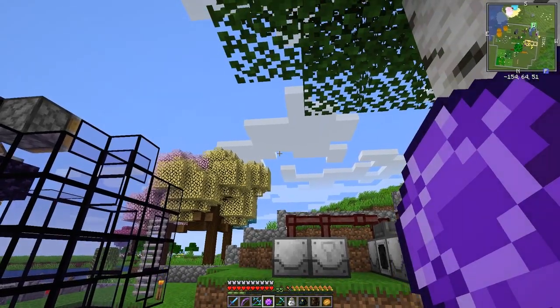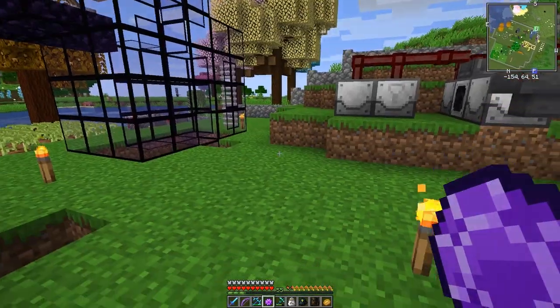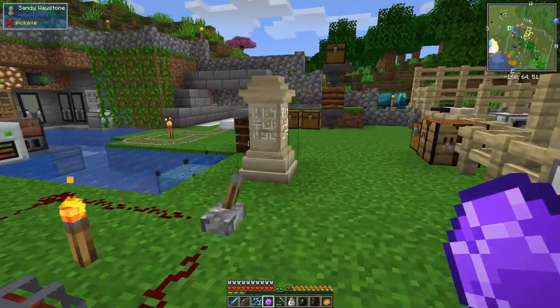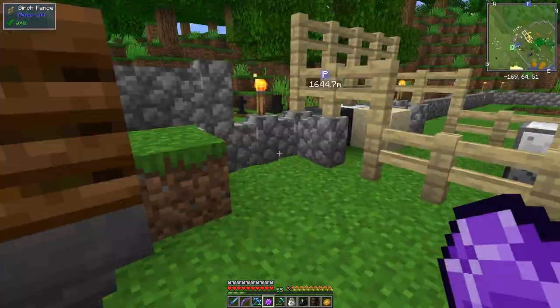When you get your warp stone out and right-click it into the air and hold right, you get a choice of where you want to go. We've only got one destination at the moment, so let's press Escape and cancel. I'll just get some more warp stones while I'm here.